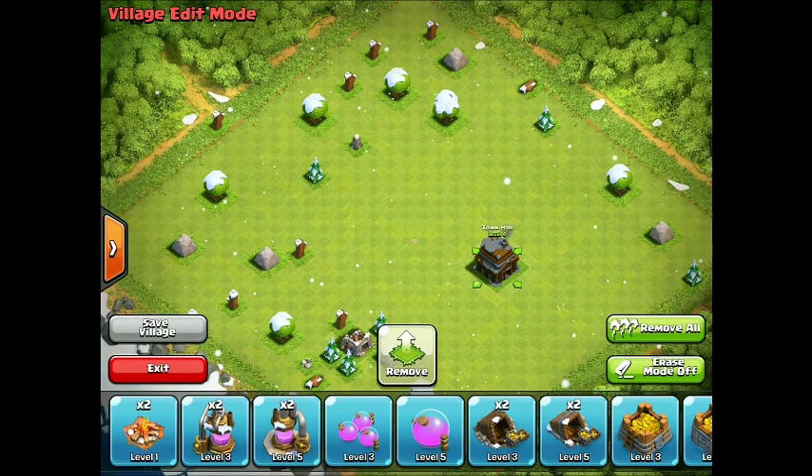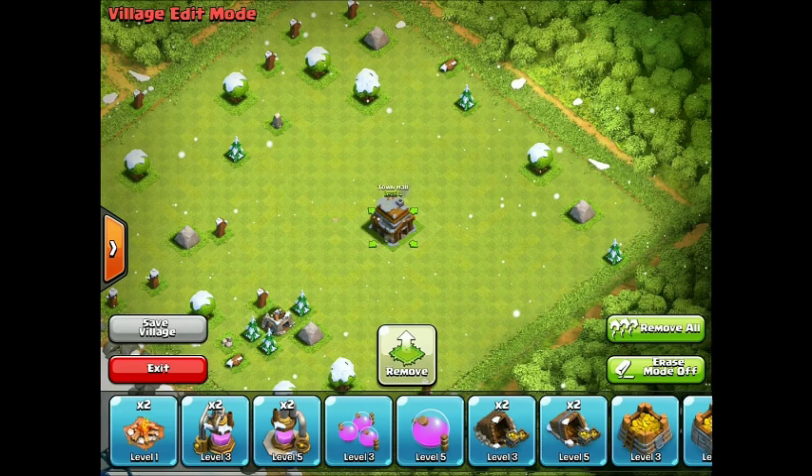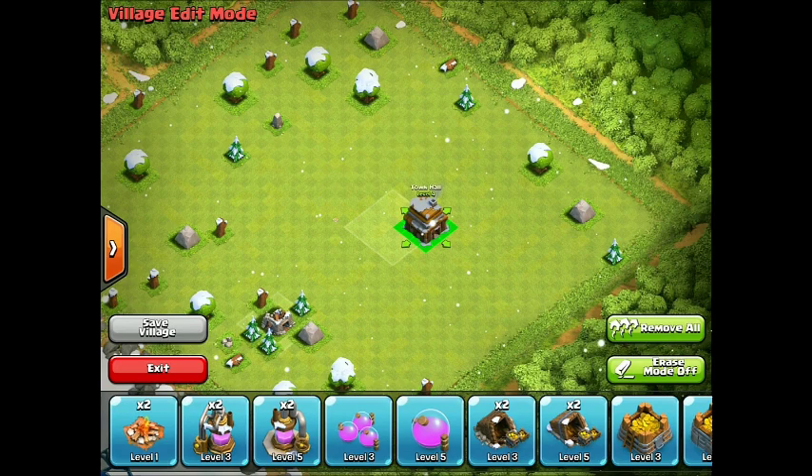That is the center of your village - the absolute center. When I have all of my trees and bushes and rocks and whatever moved, then I'll start using that and putting my Town Hall there. But as you can see, the most room is kind of off-center to the right. So I'm going to put my Town Hall a little over to the right.